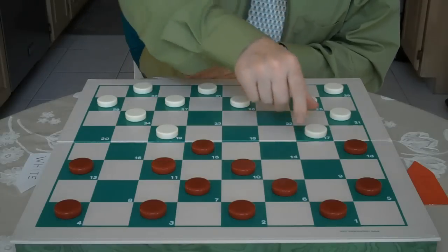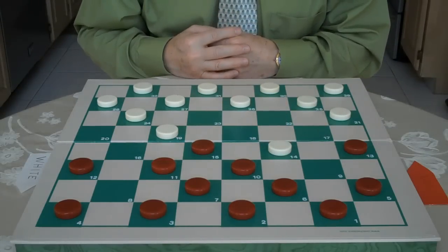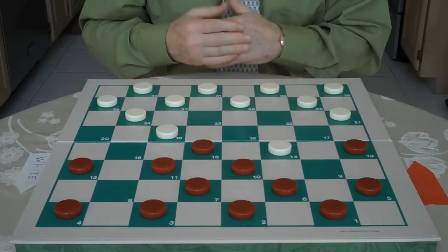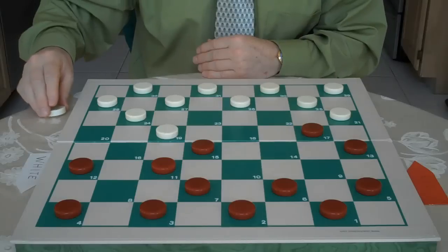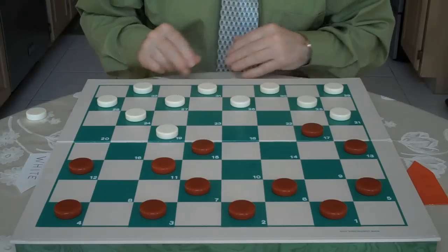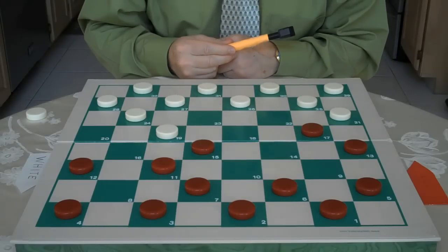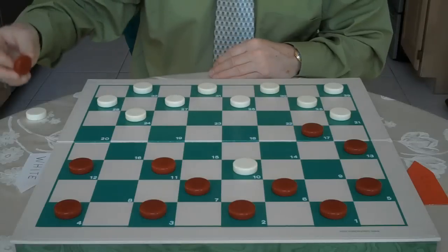So the best move for white is 17 to 14. It's good to know both sides of this opening — both the red side and the white side. Here red jumps 10 to 17. Now white has a choice: he can jump 21 to 14, which would lead into lad and lady, or 19 to 10, the opening that we're going over.